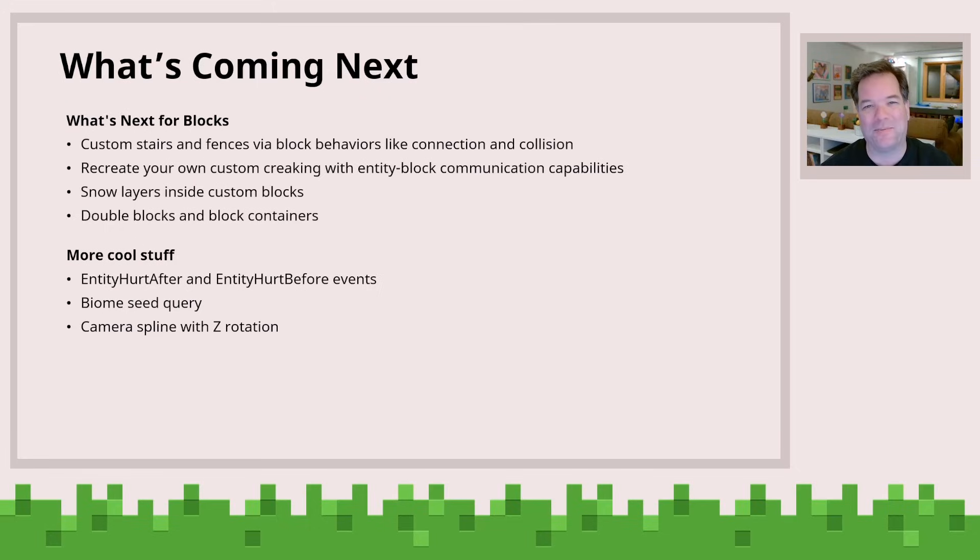There's been a lot of pent-up demand for entity hurt events, and we're going to be having some events that will come out for whether an entity is hurt before or after that you can then intercept. And a lot of you are doing some very custom things with world generation.